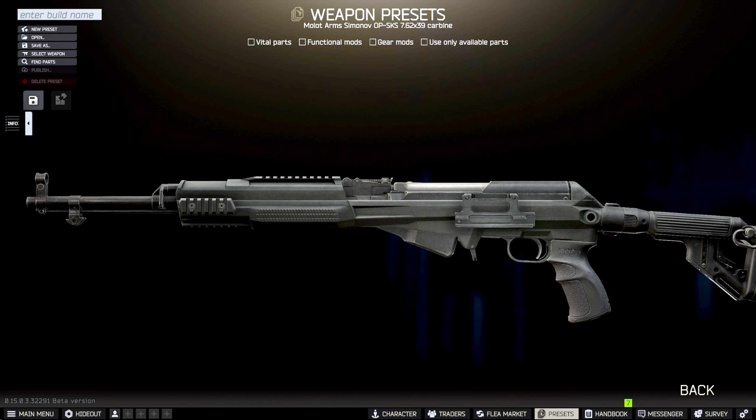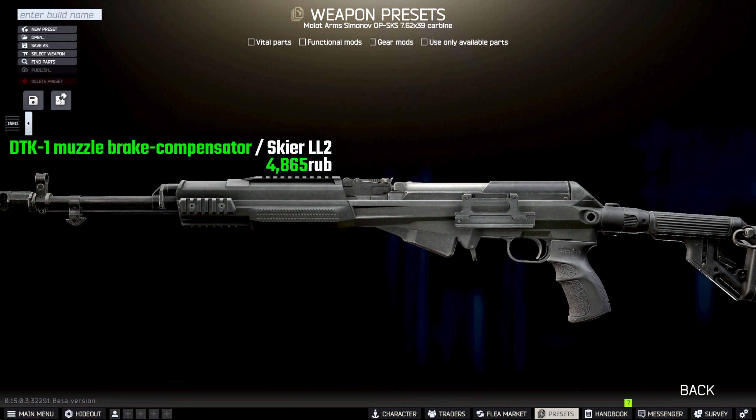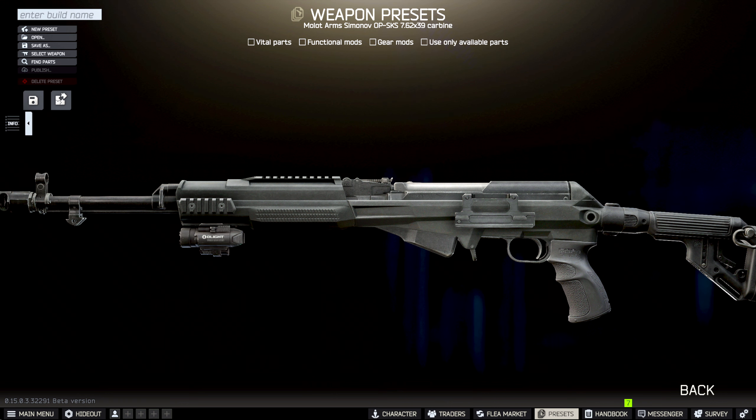The first tweak is the SKS Weapon Tuning Thread Adapter for 1,943 rubles from Jaeger Level 2. This allows us to add the TTK1 Muzzle Brake Compensator for 4,865 rubles. Now obviously if you want you can go suppressed as well, but generally suppressors are 10 times more expensive, so it's completely up to you. Moving on to the tactical device, this is also personal preference. We're going to go with the Baldur Pro Tactical Flashlight with laser for 9,483 rubles from Skier Level 2.